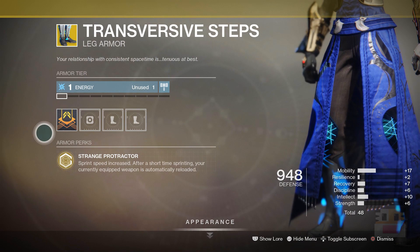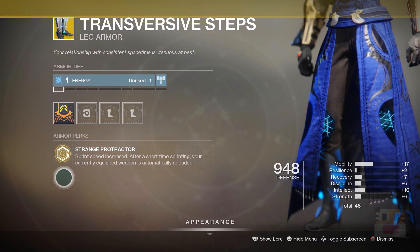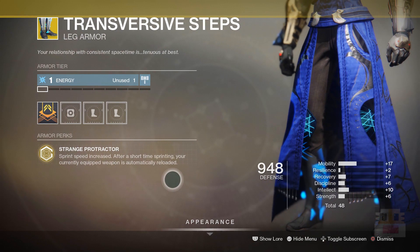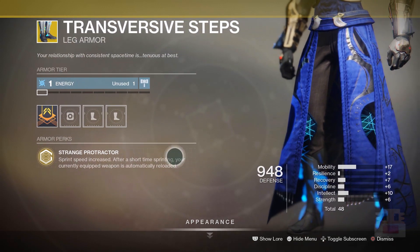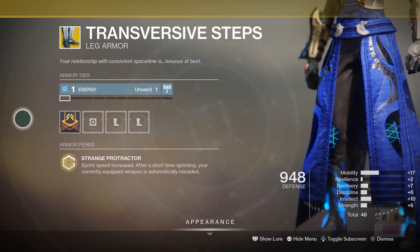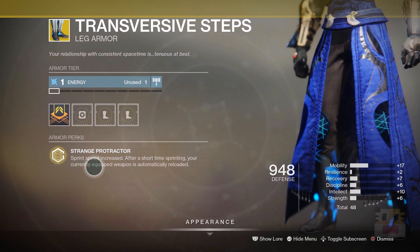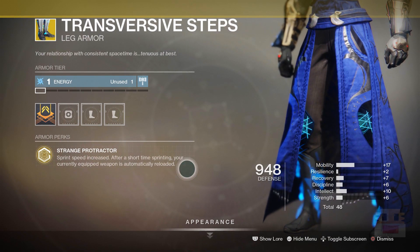Moving on, let's talk about the warlock exotic — the Transversive Steps. Basically your speed boots for your warlock: sprint speed is increased and after a short time of sprinting your currently equipped weapon is automatically reloaded. Both of these things are very, very good. Moving faster is great for PvE, getting to different places quicker, plus you can escape danger. In PvP it's very effective — if you like rushing around with shotguns you can do it more quickly and you're automatically reloading your weapon as you sprint. Everything works really well for an aggressive build in PvP.